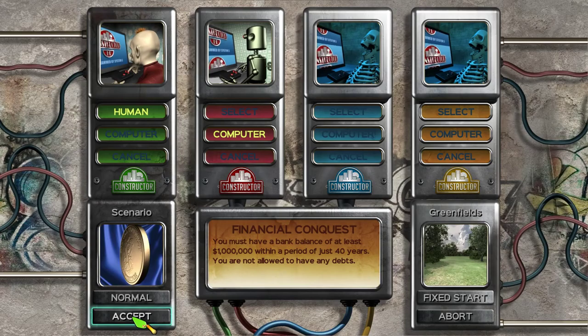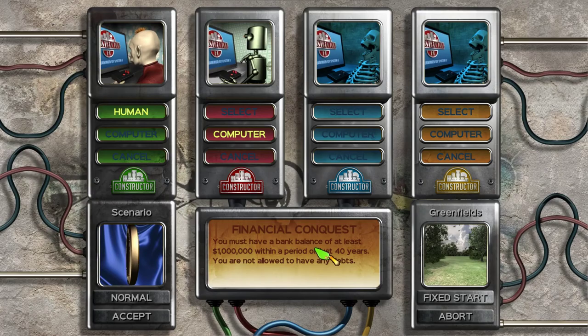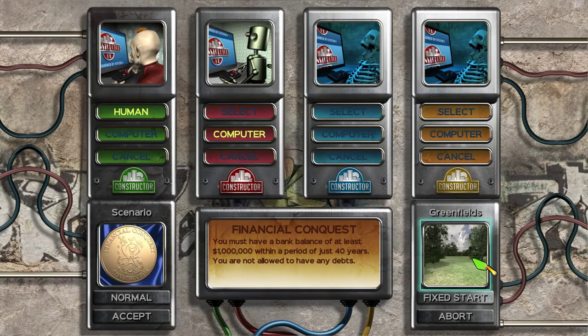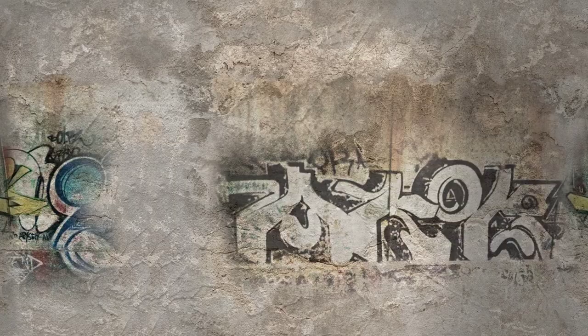Okay, so maybe we'll start — well, we're obviously a human, we'll play against the computer. We can add extra players over here. I don't think we're going to do it for the first one. Financial conquest: you must have a bank balance of at least one million dollars within a period of 40 years. You are not allowed to have any debts. So you can choose your map, and I'll start with green fields. Normal, hard, original, easy — what is original? Anyway, let's start with normal and accept the scenario.